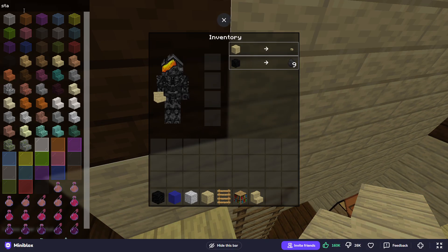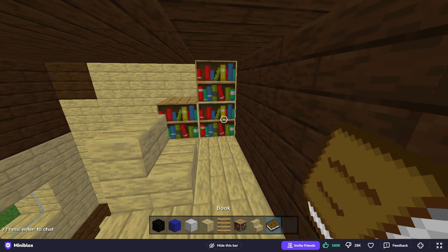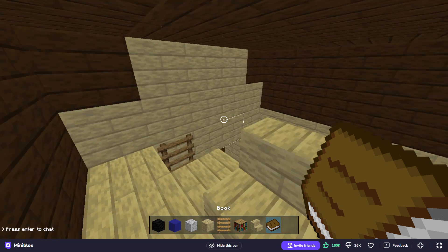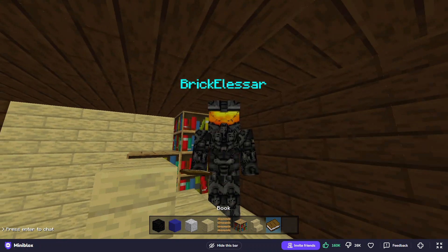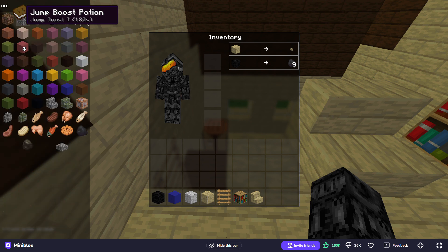That is the reading nook, although I don't have any actual books yet. I've been wondering — how do you write on a book? I'm trying to right-click on the book and it just won't work. I can't figure out how to read it. So yeah, that sucks.